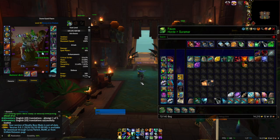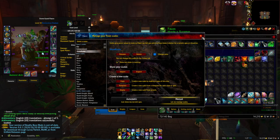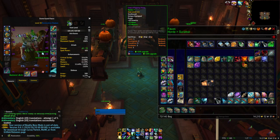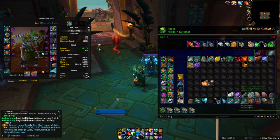Whenever you do pawn strings, whether you generate your own or get them from another site, it gives you the upgrades here. Pawn — if you don't have it, it's amazing, you should have it. You want to switch to manual, not automatic, and put in your own strings. You don't want to use the built-in ones because they're crap. Remember, they're more of a guideline. There's been times where it tells me something 30 item levels down is an upgrade, and I'll stay with the higher item level. Take everything with a grain of salt.